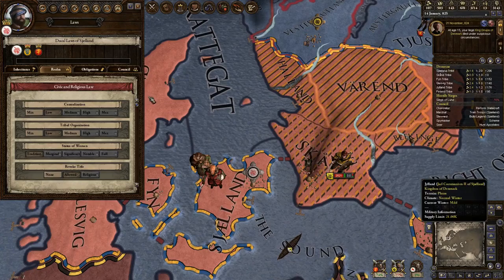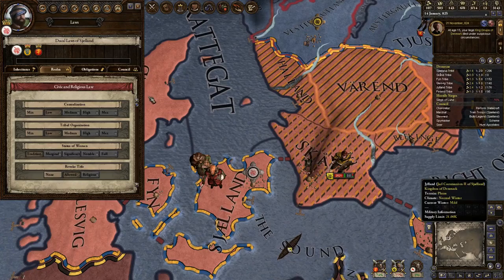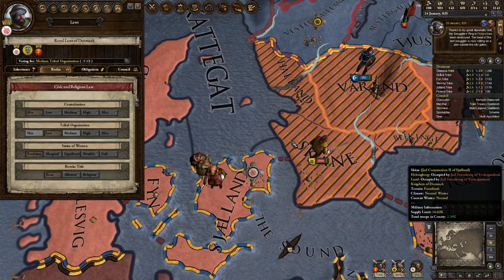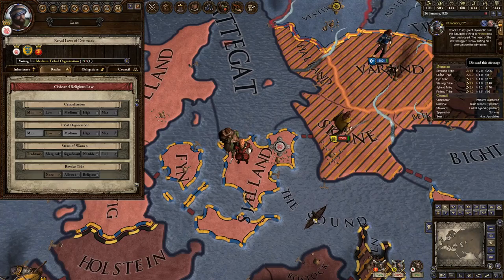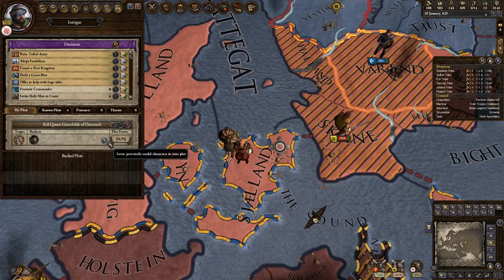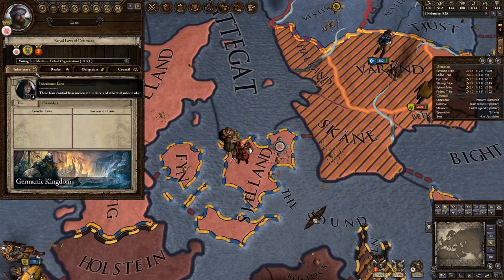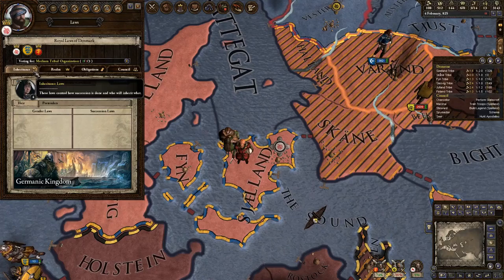We got 2 for, 2 against, and 3 still deciding on the law vote. Thanks to my great diplomatic skill, the smuggler's ring in Finland has been destroyed. I can nominate a successor here - but there's really no one here to nominate that I actually like, which is myself. That's disappointing.